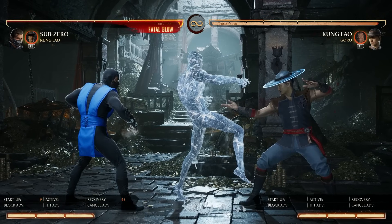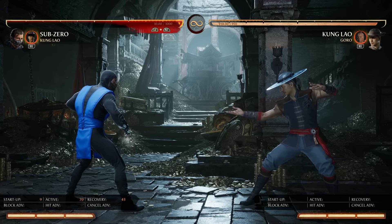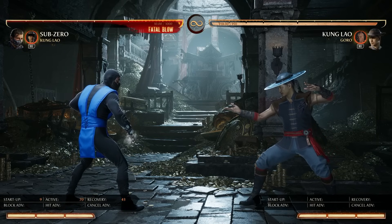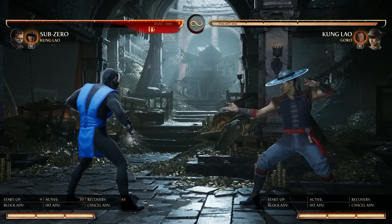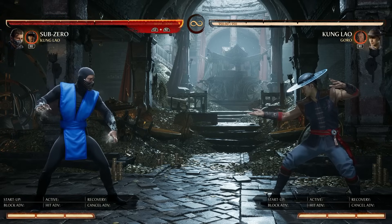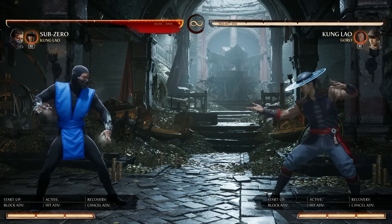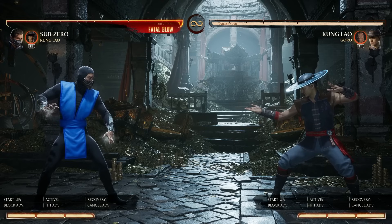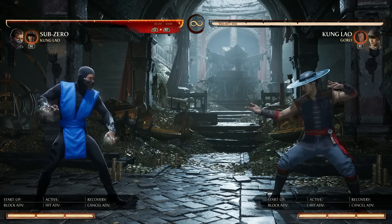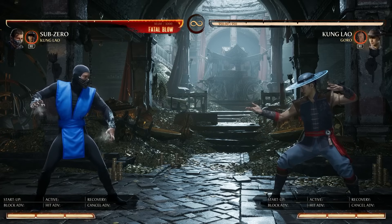The Ice Clone also got a small collision buff. In open space — not while the opponent is in hit stun — the clone has a slightly bigger collision region. In hit stun it has a significantly bigger collision region. This helps because there were situations where you do a clone cancel and some characters didn't even need to spend meter — they could just do an attack that goes right through the clone and punish you. Now a select few of those attacks will get frozen by the Ice Clone because the collision is a little bigger.